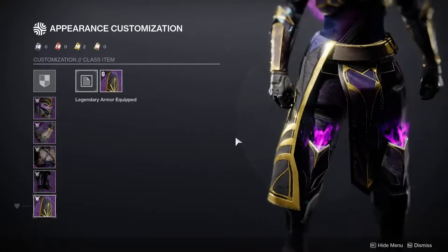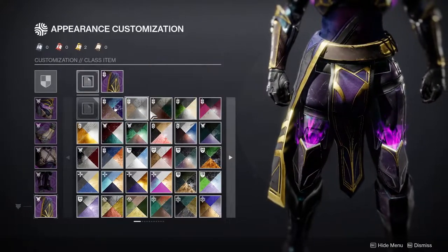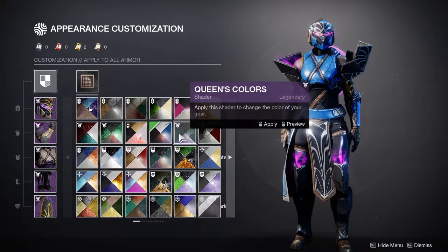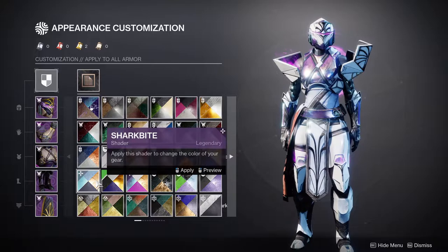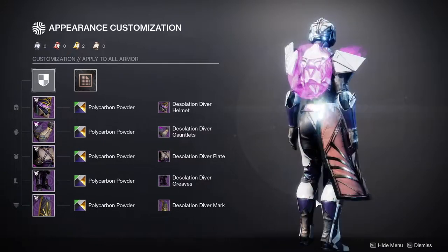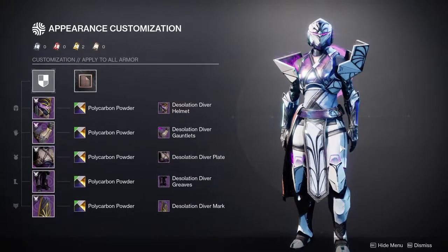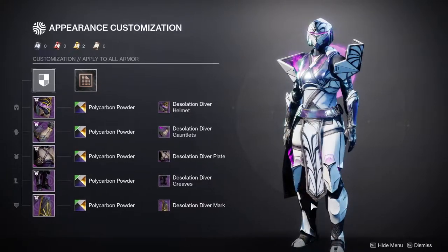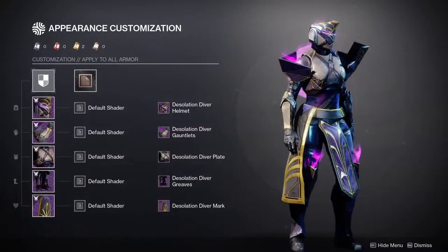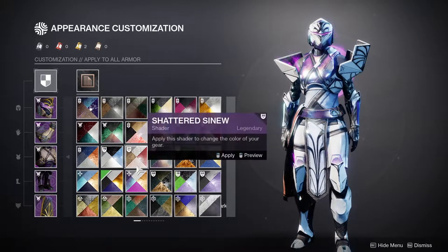The mark is very basic — probably one of the more basic marks I've ever seen a Titan get, which is pretty terrible for an Eververse armor set. Overall for Titans, there are some cool pieces, but I hate that the chest piece is so small, the boots have different shins for whatever reason, and the mark is underwhelming. Honestly, the helmet and boots are carrying the whole set. Even with all my complaints about asymmetry, I still think the boots are super cool.